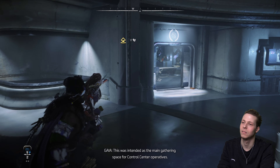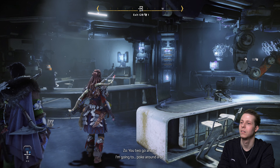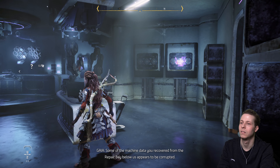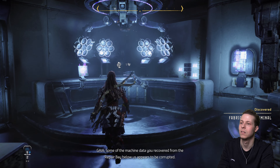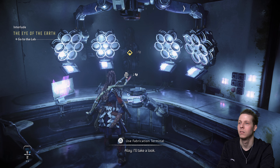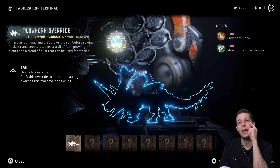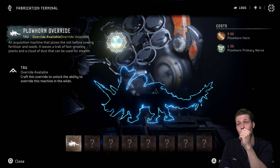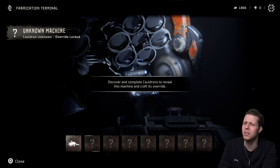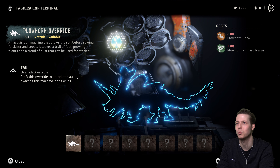This was intended as the main gathering space for control centre operatives. Some of the machine data recovered from the repair bay below appears corrupted — accessing the terminal in this room will show how to repair and complete the override. So to fix the corruption we need to get a Ploughorn horn — three of them actually — and a Ploughorn primary nerve. Getting the nerve will probably be easy, just kill one, but knocking off the horns seems like we might need to kill three. And can I already override the Bristleback? It said I've got that one from the previous cauldron.